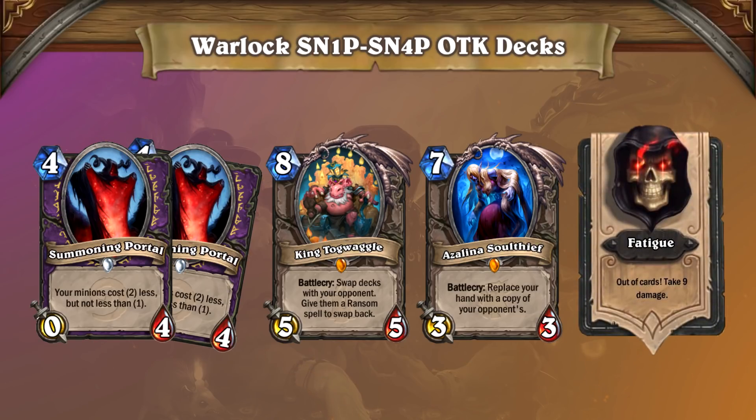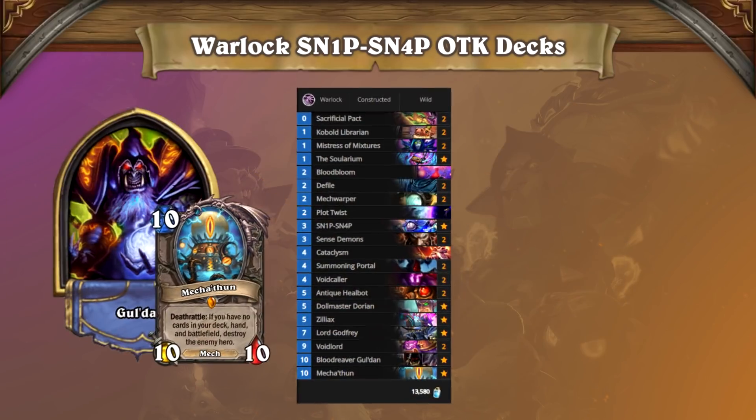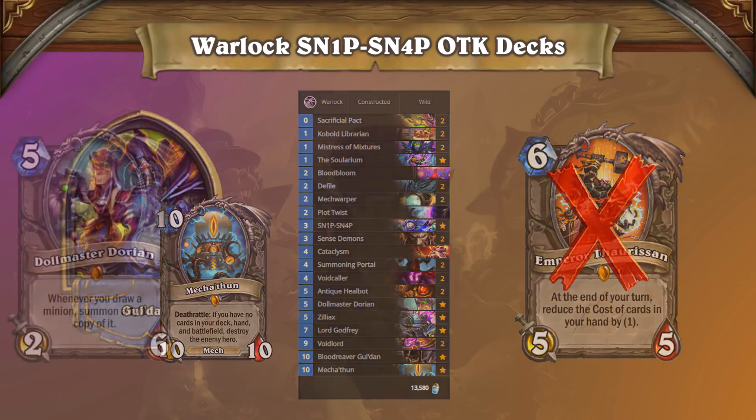This combo option is well suited to defeat decks like Big Priest or Odd Warrior, that take time to develop and play a limited number of threats. An alternative take on the dual combo approach features Mechathun as your secondary win condition, pioneered by Danny Donuts. This deck highlights a new approach to setting up an OTK with Mechathun. Once you've drawn your deck, instead of playing Emperor Thorazan to discount your combo pieces, you play Dall Master Dorian.